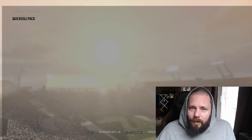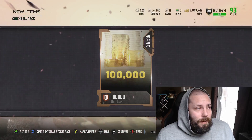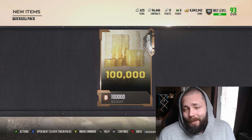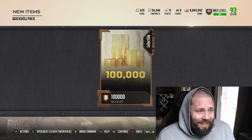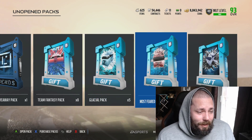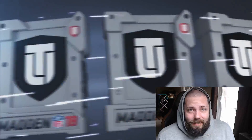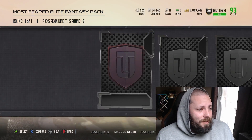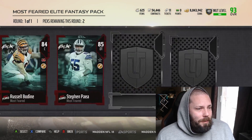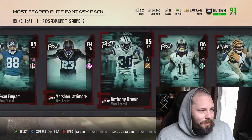So let's start it out right with our 5,000 coin quick sell — probably... or a hundred? Okay, all right. Are they all 100k? I don't know. That's the best gift so far, wow, thanks daddy. Most Feared Elite Fantasy Pack — I assume this is probably similar to the other one we had before.